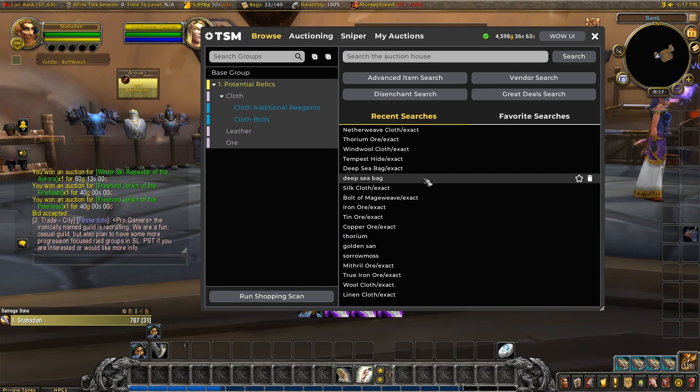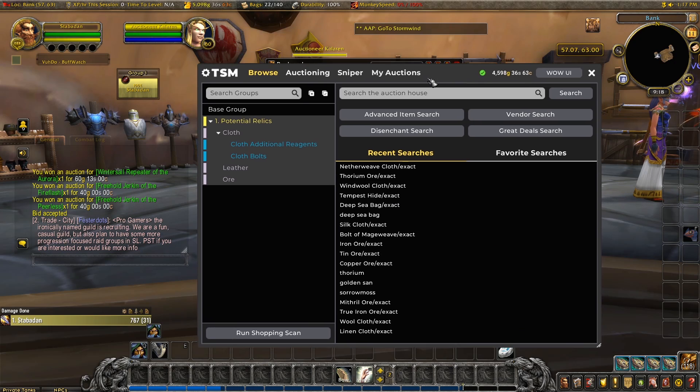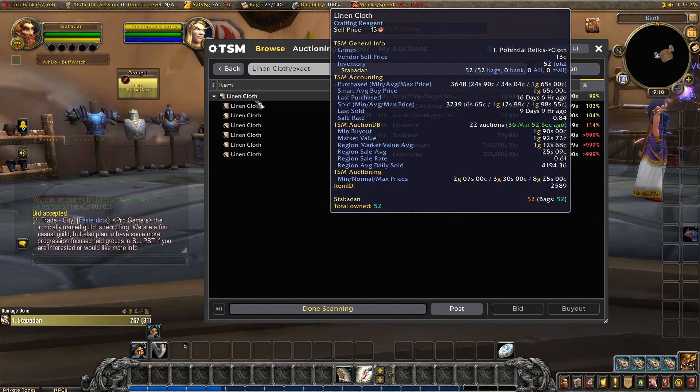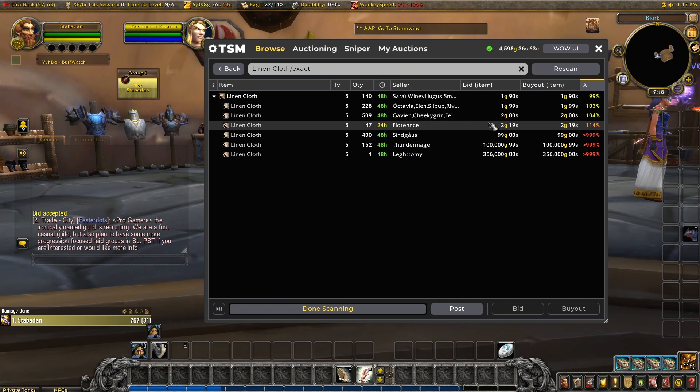Time to see what we still have left in our stock. What's linen cloth doing? Going up in price a fair amount. Our smart average buy price is similar here. There would be quite a lot to buy out at this price, but I'm not confident the price will hold here, so maybe time to leave it for now.